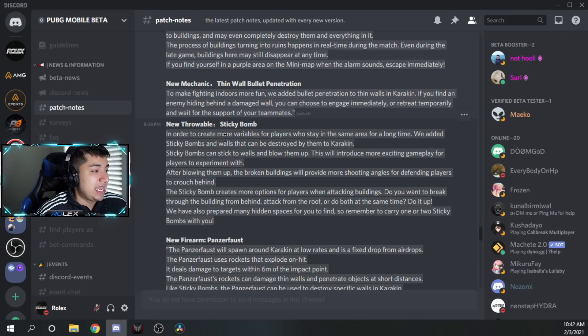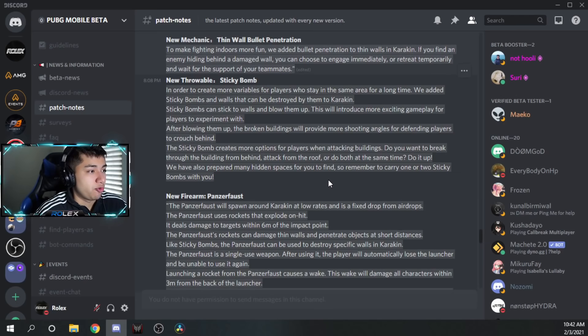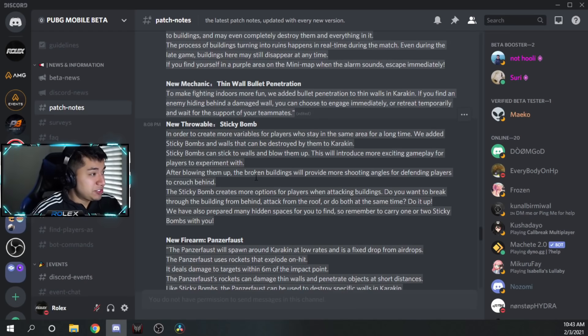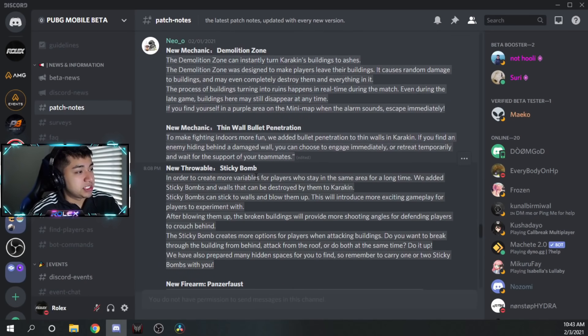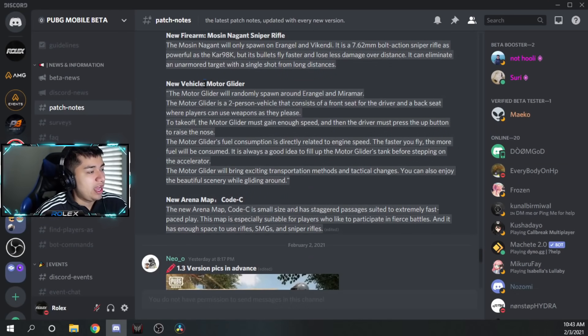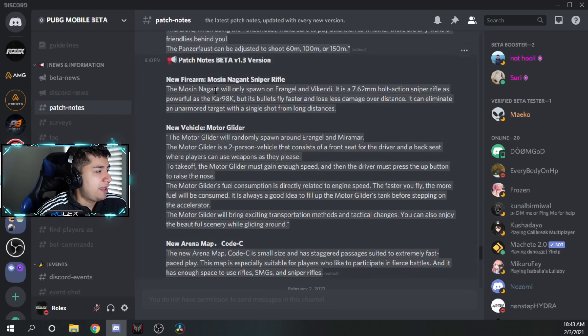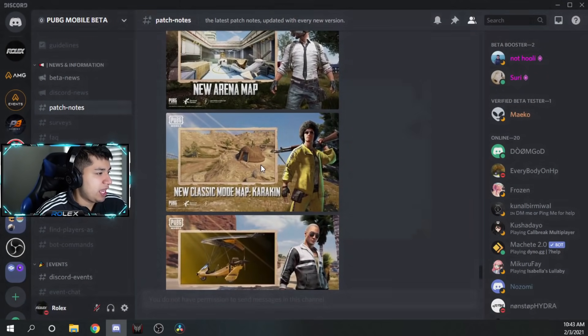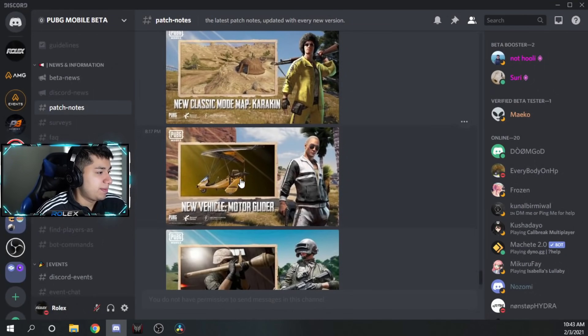Then we have a sticky bomb, which is a new throwable. In order to create more variables for players who stay in the same area for a long time, they added sticky bombs and walls that can be destroyed by them to Karakin. Sticky bombs can stick to walls and blow them up — this will introduce more exciting gameplay. So we have a new sticky bomb throwable, the thin wall bullet penetration mechanic, the demolition zone, and a new firearm — the Panzerfaust. We also have a motor glider that's going to be in Erangel and Miramar, and the Mosin Nagant sniper rifle, which I believe is only on Erangel and Vikendi.